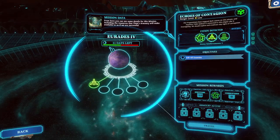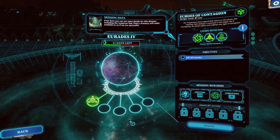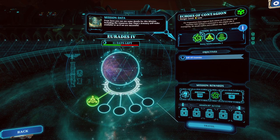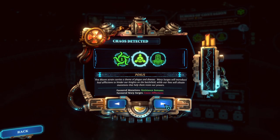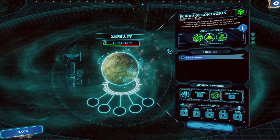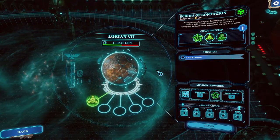We'll examine further. From here you can see some details for this mission, including the resources that Titan's Armory will make available if we are successful. We get ten servitors out of this. Echoes of Contagion - corruption level is one. Poxus is the bloom strain currently here. Chaos is currently zero.